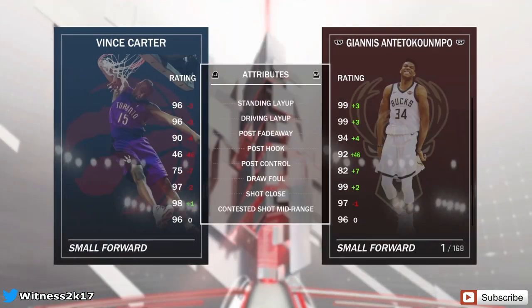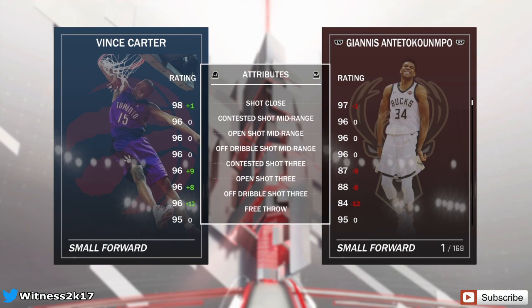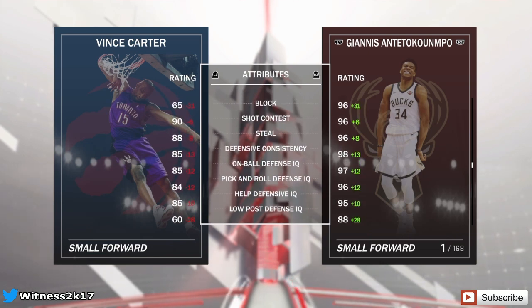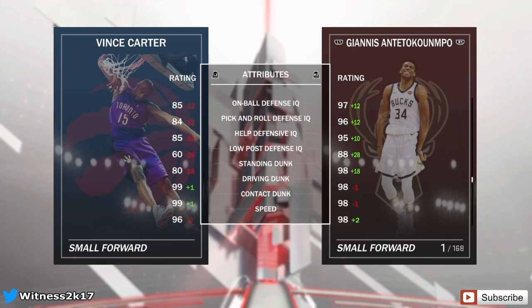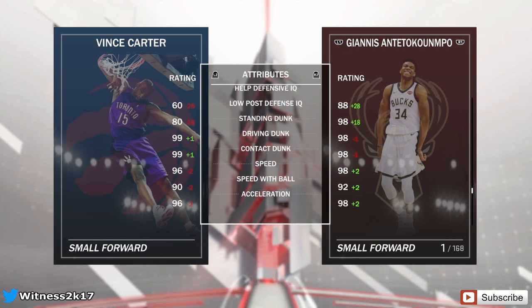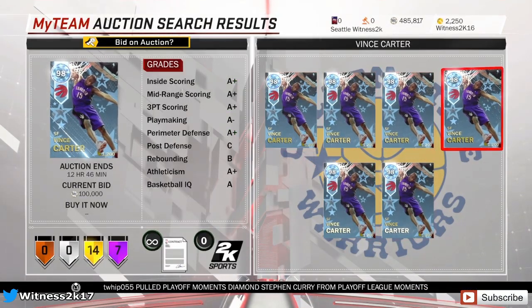Here are its stats — this is without a shoe. Layup stats are in the 96s, mid-range and three-point shooting are all in the 96s. I'm assuming those will go to 99s in the Pink Diamond, and things like dunking stats and steals will probably go up as well. The dunking stats on the Diamond are already in the 99s, and speed will probably go up too — which sort of makes me think: is it going to be worth it?